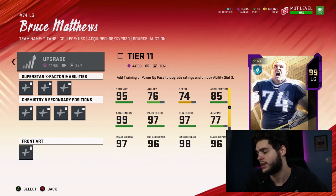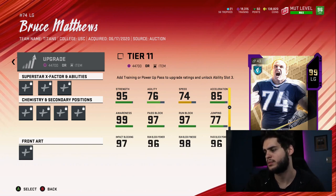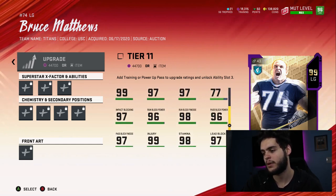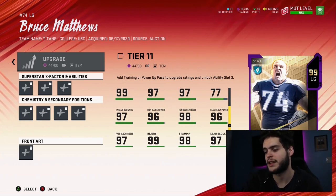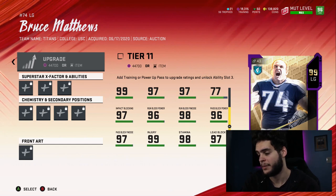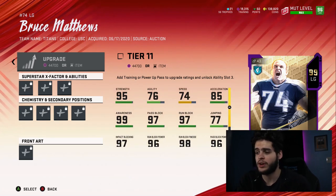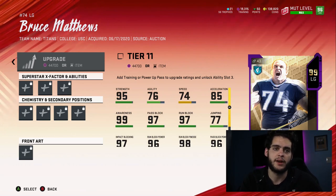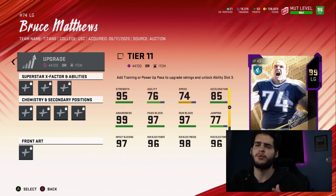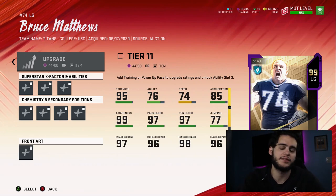Next up, Bruce Matthews for the Tennessee Titans with his NFL 100 card art. 95 strength, decent speed and acceleration for a center. 97 pass block, 97 run block amazing, 97 impact blocking amazing, 96 run block power, 98 run block finesse amazing, 96 pass block power, 97 pass block finesse, and 97 lead block amazing. Chemmed up all the way he'll get close to 99 in almost everything. Great card, gonna be a super cheap guard, and we've really been lacking guards in Madden right now.